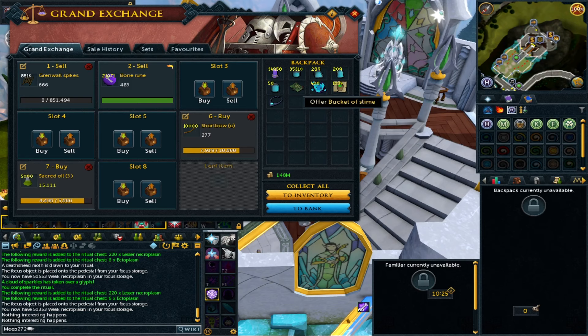In this video we're mainly going to be looking at necroplasm, but please make sure to check how upgrading the lanterns, the death guard, and also the armors can make you profit as well.